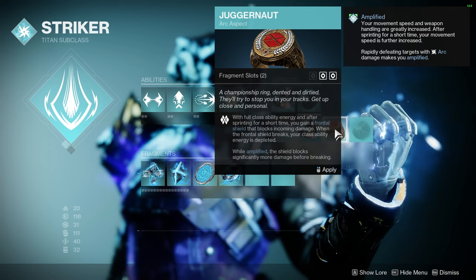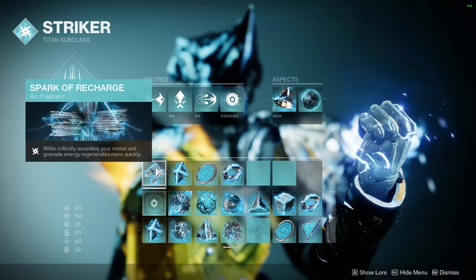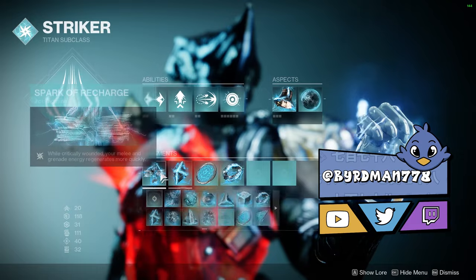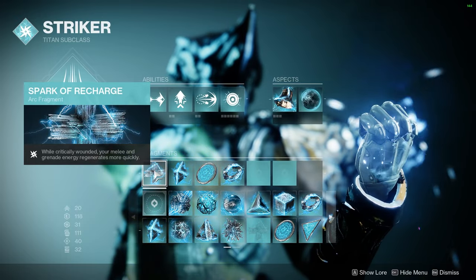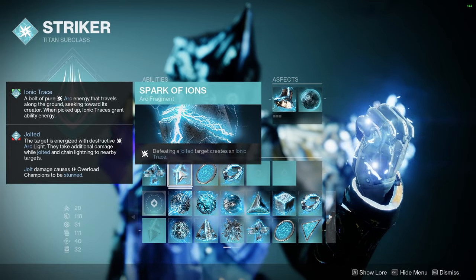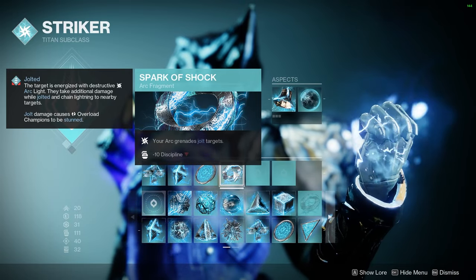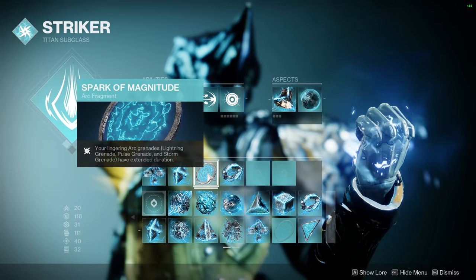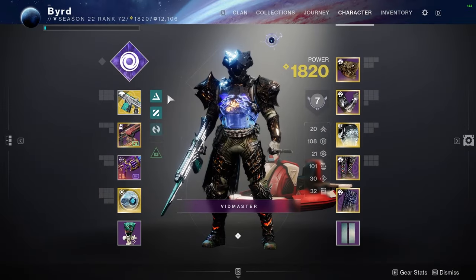The third Arc aspect, Juggernaut, I don't recommend for PvE — it's better for PvP. For Arc fragments, I recommend Spark of Recharge — while critically wounded, your melee and grenade energy regenerate more quickly, great in a pinch; Spark of Ions — defeating jolted targets creates an ionic trace; Spark of Shock — your arc grenades jolt targets, which enables Spark of Ions; and Spark of Magnitude — your lingering grenades like Pulse Grenade have extended duration.